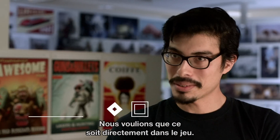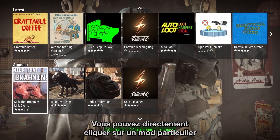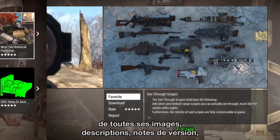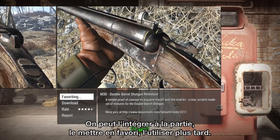We wanted to make it so it's right there in the game. You turn on the game, it's in the menu. Right away you can click into any particular mod, go into the details of the mod and get a quick look at all the screenshots, descriptions of the version notes, what's in it, what they're going to have in it. Download it into your game, you can favorite it, bookmark it for later. It's all just right there, easy to access.